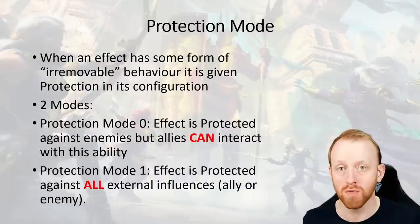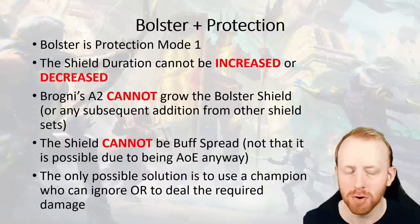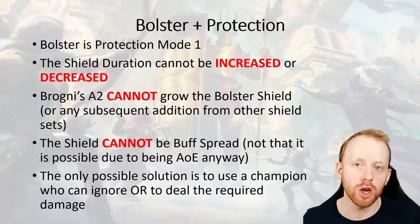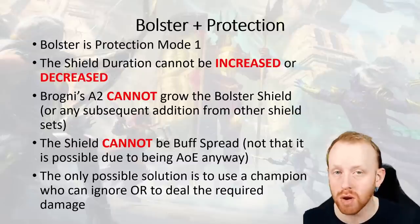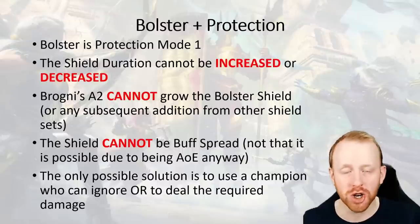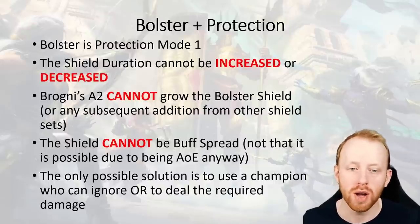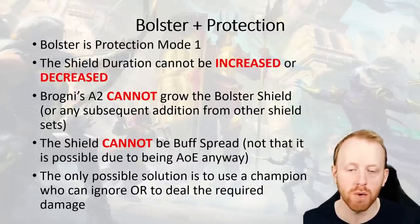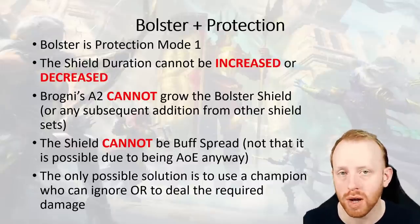So how does that work with Bolster being in protection mode one? The shield duration of Bolster cannot be increased or decreased. You can't use Demetha's A2, you can't use Anchorite's buff extension ability - you can't extend buffs with Bolster. It will be a fixed three turns and run out. You can't grow that shield either - you can't use Brogni's A2 with Bolster. I tried it multiple different ways and it doesn't work. And if you're using a subsequent shield set or divine shield set with Bolster, those can't be grown either. Once a Bolster is present, that shield becomes protection mode one - you cannot do anything with it.